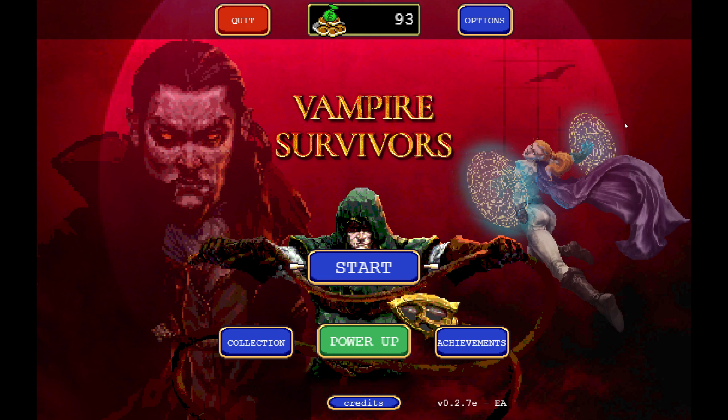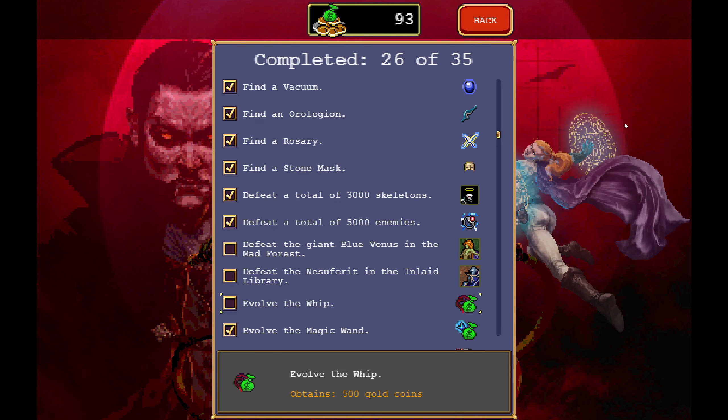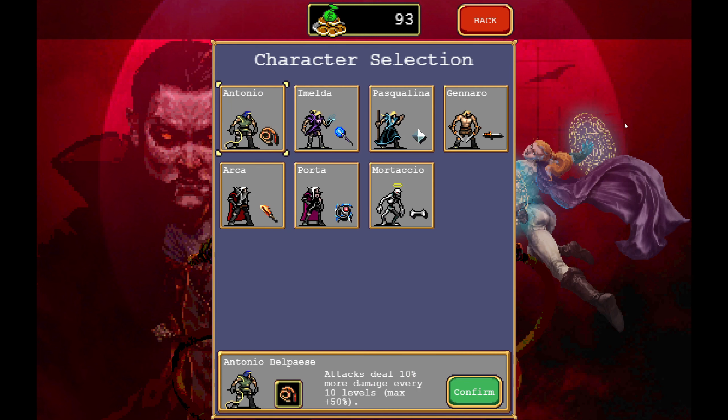Hello, Zer here and welcome back to Vampire Survivors. We haven't seen some achievements, so let's start with trying to evolve the whip. Let's play Antonio — attack deals 10% more damage every 10 levels, max of 50%.